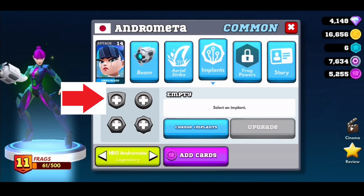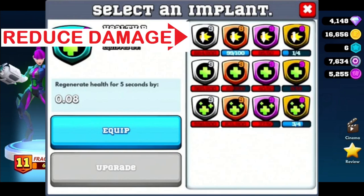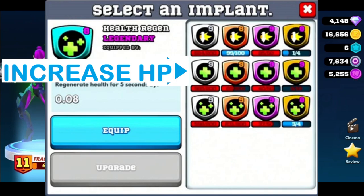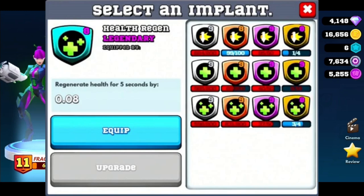In this icon here we can see that they are associated with the defense factor of a card. There is an implant to reduce damage, so when your opponent hits you their damage will do a percentage less. There's one to increase your HP which makes you bulkier to survive longer, and one for health regeneration for a small duration to recharge your HP. Basically all three of these are helping with the survivability of your card in battle.